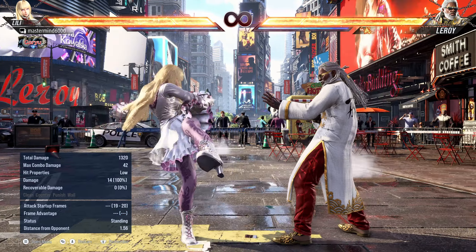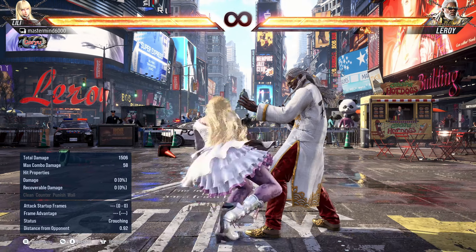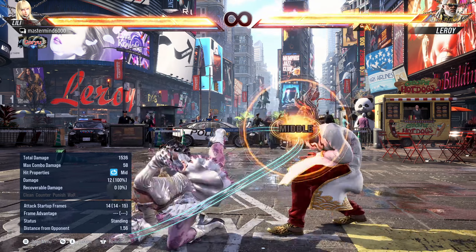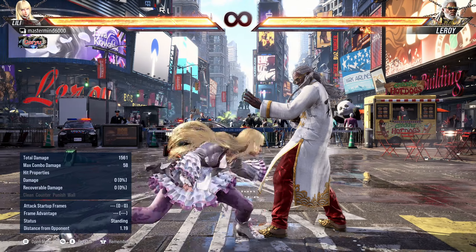The rest of the changes are behavior-oriented. The big one is that sidestep 4 is now a counter hit launcher — she gets a crumple stun and a full combo conversion off it. You can always go to Feisty Rabbit by buffering a back 3 or back 4, and you can still read it: if it's a counter hit, do nothing or convert; if blocked, go to Feisty Rabbit. On counter hit she gets a full back-turned combo with 3,4 — easy conversion. And the move is only minus two when she turns around, so it's excellent.